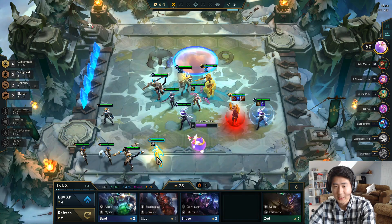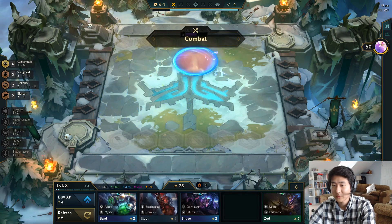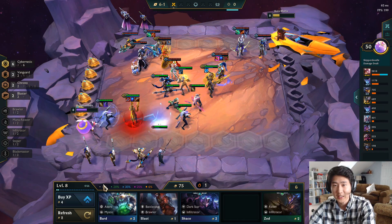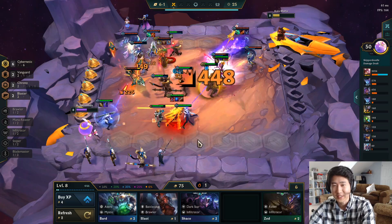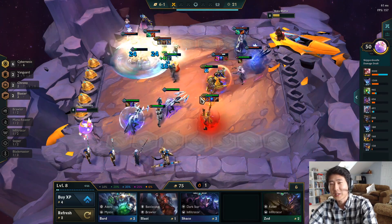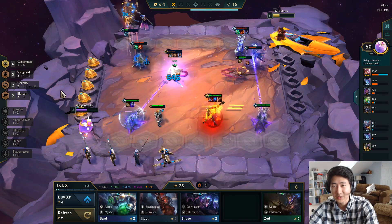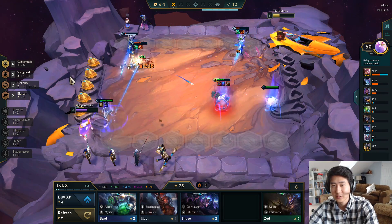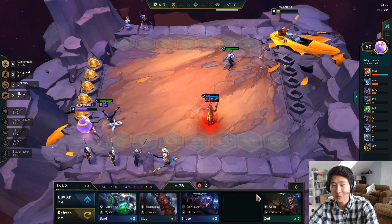Looking to just push to level nine. Three-star Cassiopeia with Bramble Vest. I could have given my items way earlier, but we're just trying to watch Lucian do all the damage — I don't want to win too fast. Trying to give these guys a chance to beat us.